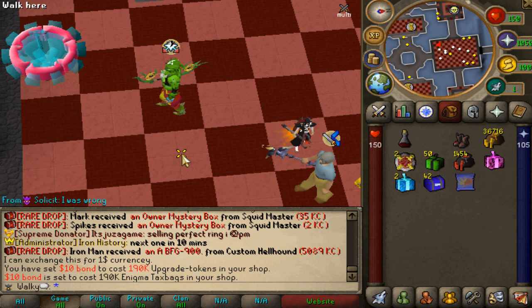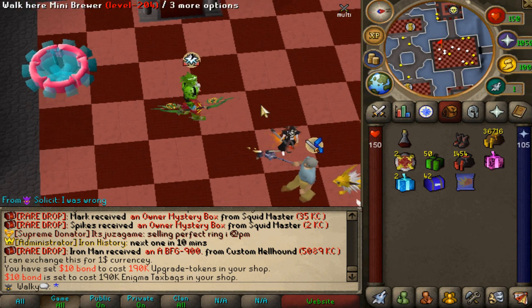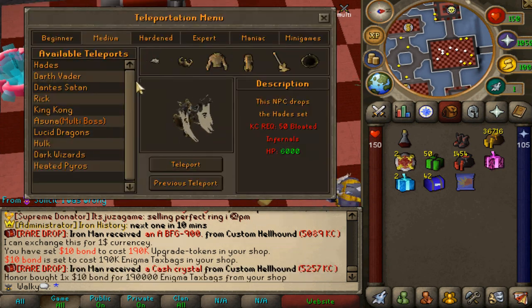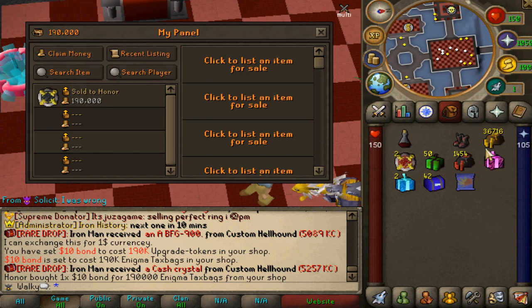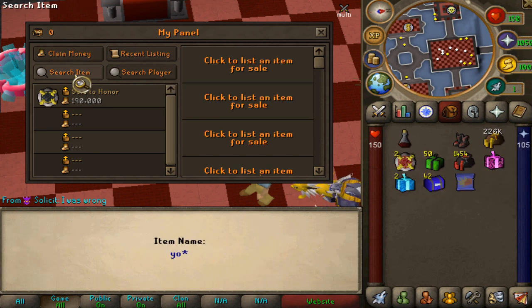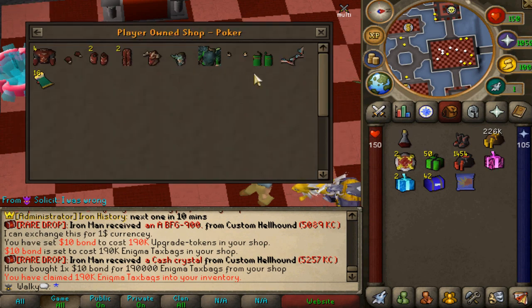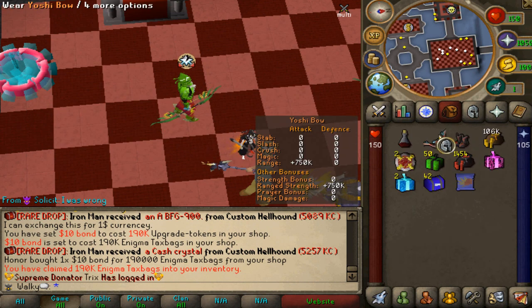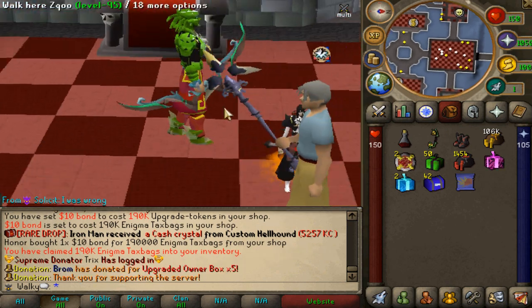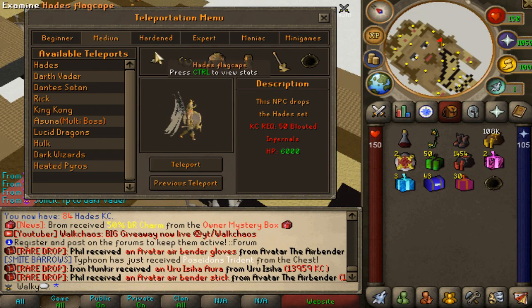I'm going to sell the loot for about 190k cash so we can buy ourselves some yoshibai - roughly 20k per dollar I was told, so it should sell quickly. Then we can get the next upgrade and continue the grind. Someone just bought my bond - that was quick since we're live. We claimed 220k and bought the yoshibai which costs 120k - actually not too expensive. 124k, 750k total - let's go!